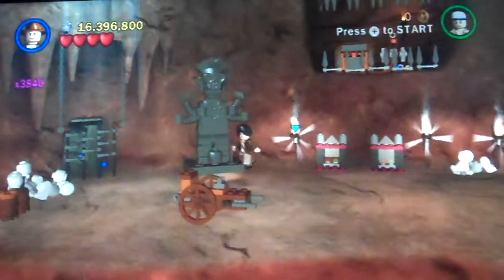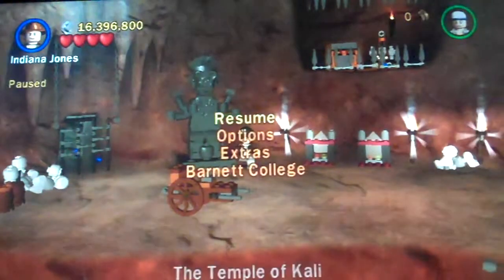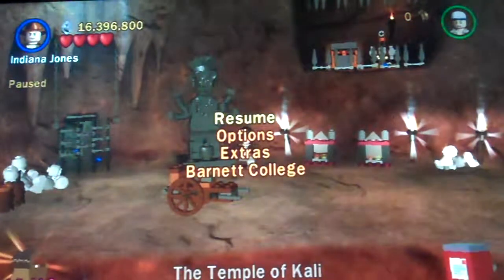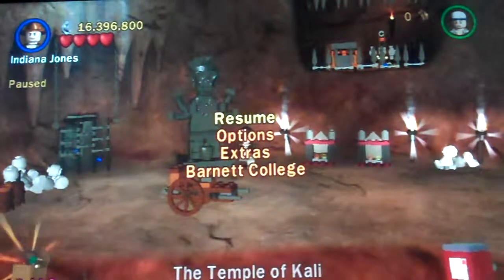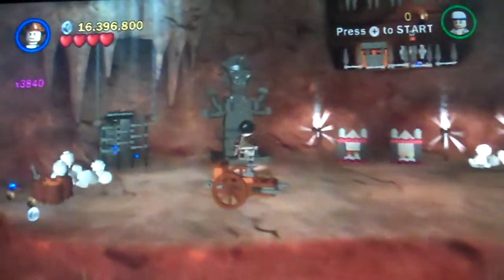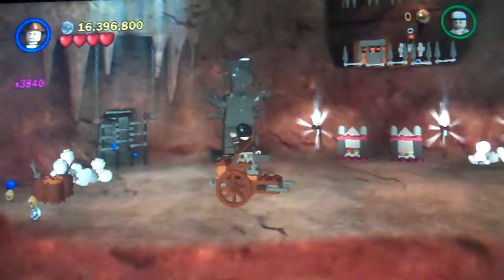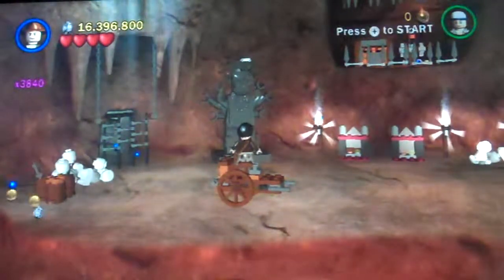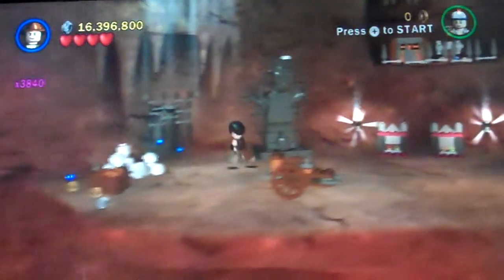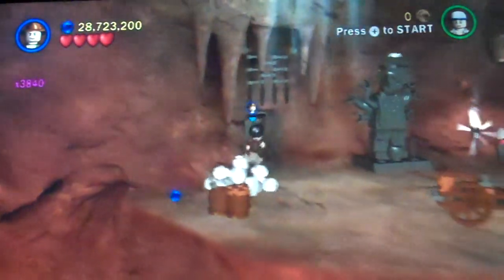Remember how Nazi hats can get you into Nazi places? Well, if you're wearing this turban and you talk to the statue, then he will let you access things that you couldn't do before. It's cool and all, but that's it.